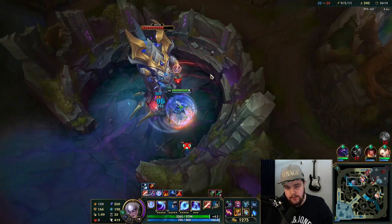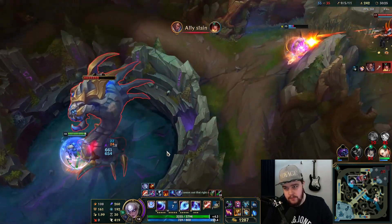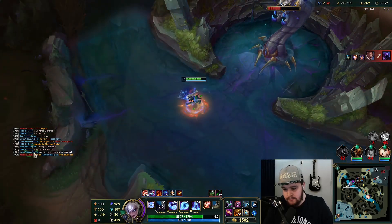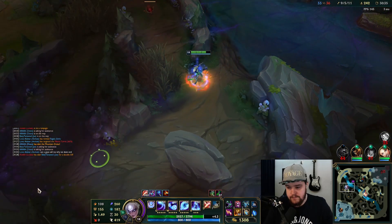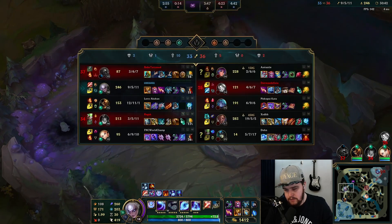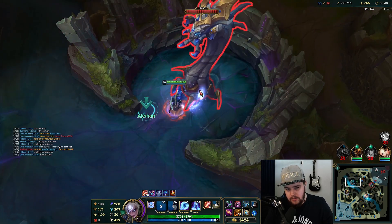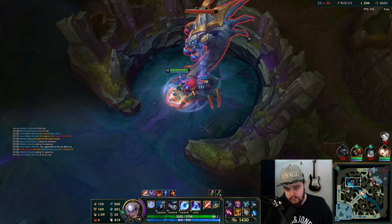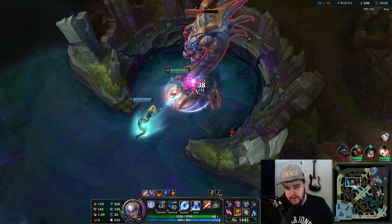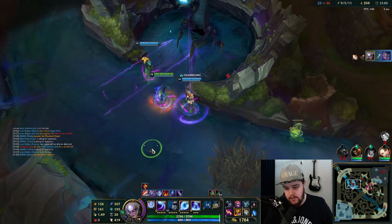They kill Blitzcrank — absolutely beautiful. Diana can solo Baron easily with this build by the way. The ward should have disappeared by now. I'll see how they react — ward disappears, I don't think they can stop it with the wave positioning. I do 50% reduced damage to Baron with Baron's Gaze but I don't think it's relevant here — it's just a dead Baron.